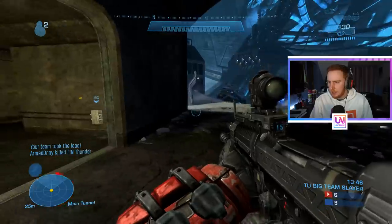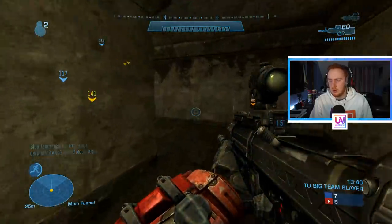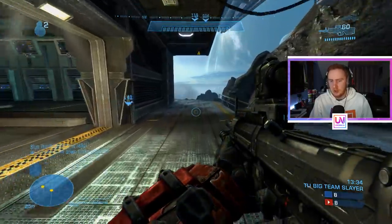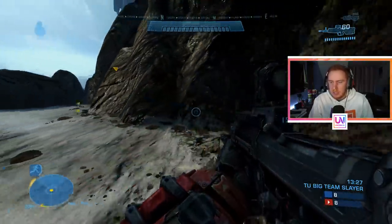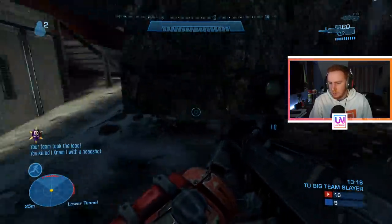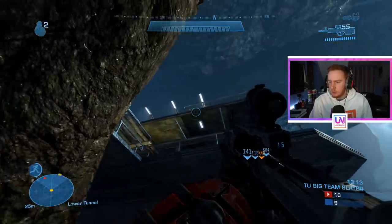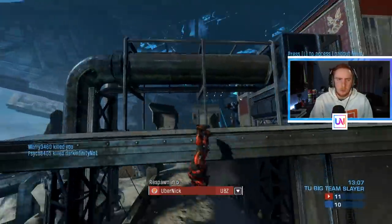Let's move on and get into the game so I can finally show off my armor and flex it, because I feel pretty damn good about myself. We're now in a new game of Big Team Battle. Going back on what I was saying about customization — obviously my character is a bit of a thick boy, very chunky in certain areas, which is just how I prefer my characters in Halo to look. That's probably why Jorge is my favorite character — I really like how big, bulky, and badass he looks. But if you like your characters more sleek-looking, you can totally do that too.